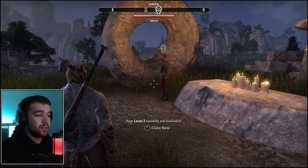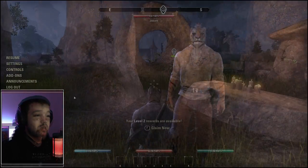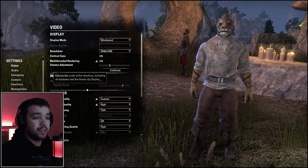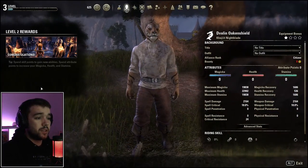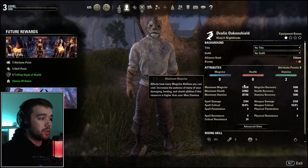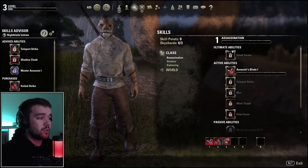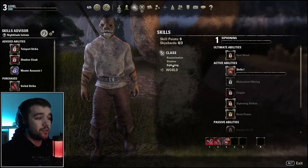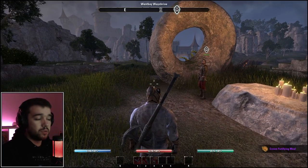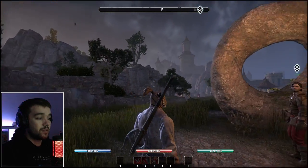I'm just going to change some settings so the game fits my playstyle — now I can see my interface and my character in the middle of the screen. The first thing when you skip the tutorial is claiming your level points and picking spells. I'll grab one spell from each of the three talent trees so I can start leveling them up. Going stamina build — so melee or bow. Magicka would be the alternative for a magic build.